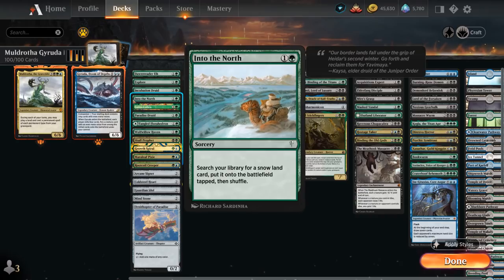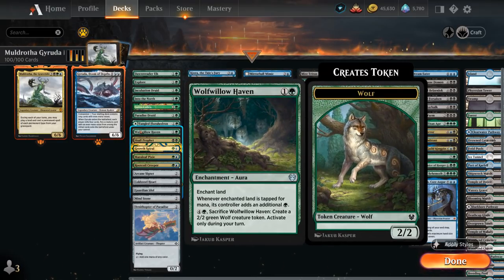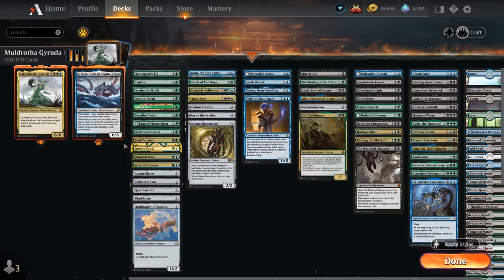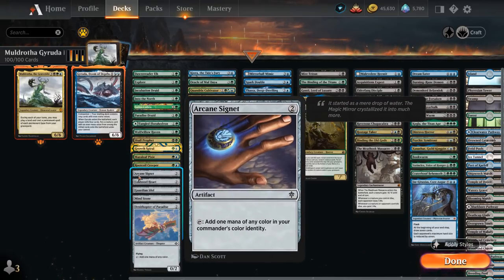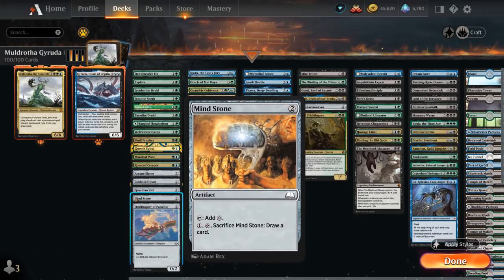For more ramp, Into the North finds a snow land to put onto the battlefield tapped, and we've got a cycle of tapped snow dual lands to search up. Lotus Cobra makes mana whenever a land enters, playing well with Fetchlands. Wolf of Lowhaven is an enchantment we can replay with Muldrotha — we can sacrifice it to make a 2/2 wolf token, otherwise the enchanted land adds additional green mana. Then there are four 2-mana ramp artifacts: Arcane Signet, Cold Steelheart, Guardian Idol, and Mindstone — especially synergistic with Muldrotha as we can sacrifice it to draw a card and replay it.